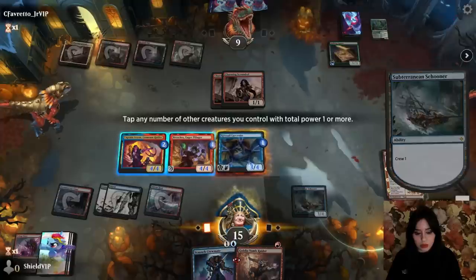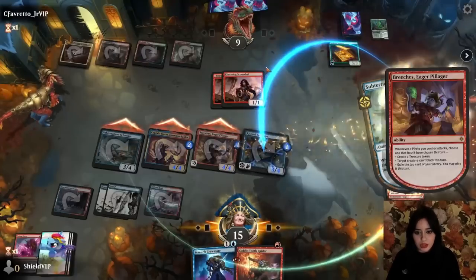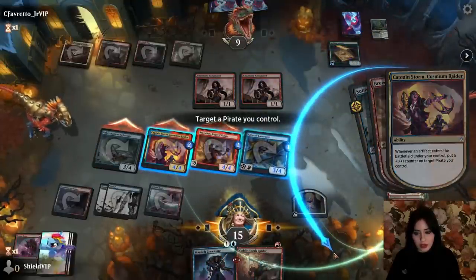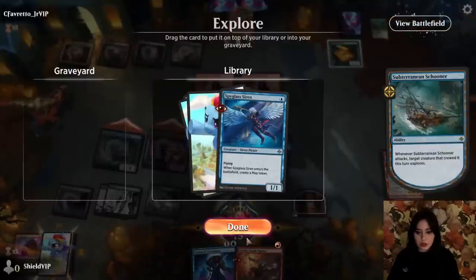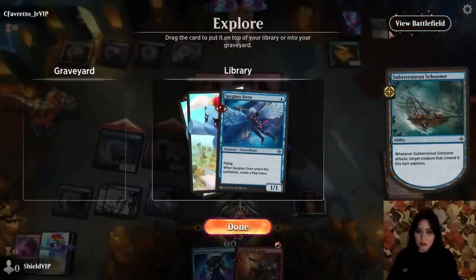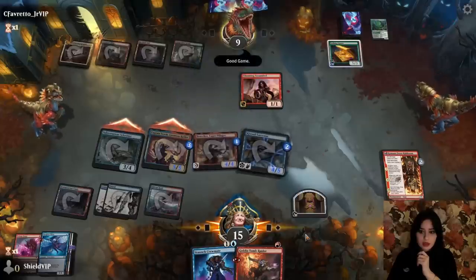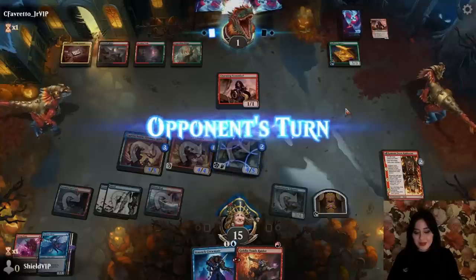We're gonna crew, swing, and get two Breaches triggers. I'll do: can't block this turn, then create a treasure. A counter from Captain Storm — let's put it on Captain Storm. We'll play the Spyglass Siren, which triggers Captain Storm and gives us a great Schooner target. I think we're already winning here, but we'll see.